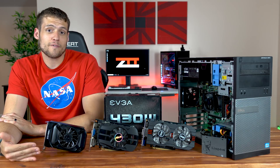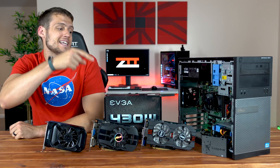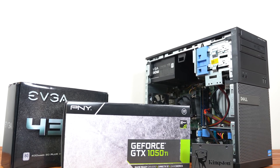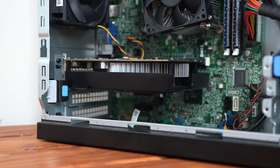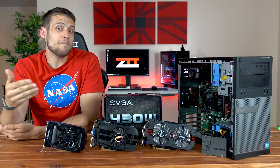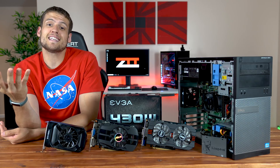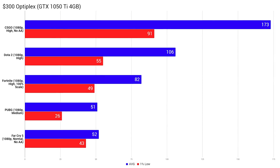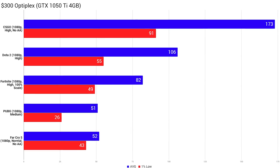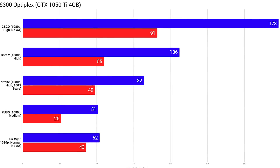Our last upgrade path is the $300 version, for people that don't want to gamble with used components and just want to buy new parts. In this build I kept the SSD and power supply from the previous build, but added a brand new GTX 1050 Ti. These aren't too hard to find for around $150 if you're patient, and this is about as much as I'd personally spend on a GPU upgrade for an OEM desktop. You could put a GTX 1060 in there, but you'd be flirting with a potential bottleneck — the i5-3470 can run with the 1060 pretty well, just don't pair a 1060 with something like a Core 2 Quad. Results show all three easier-to-run games at 1080p high settings, while tougher games handled 1080p medium. If you don't like the 50-ish FPS marks, just bump down settings a bit for a smooth 60 FPS.